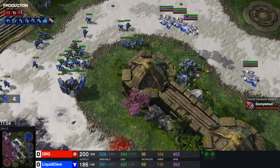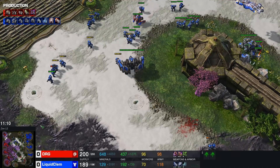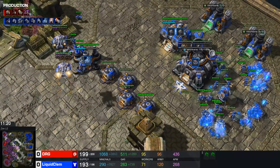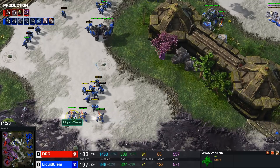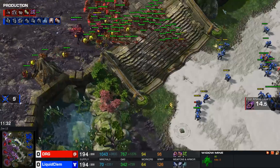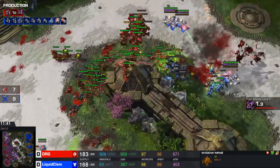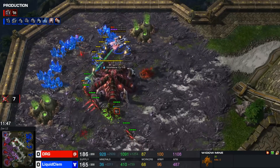Clem is still on the edge of creep — I'm not sure why he's so confident there. It feels like there's not much he can achieve except denying creep. DRG was slightly overestimating Clem's position here. The more mines get added to a position like this, the better it becomes for Terran — it just becomes harder and harder to push in. DRG does a successful runby killing nine SCVs but doesn't get the planetary. Mines are burrowing but don't get the greatest result.